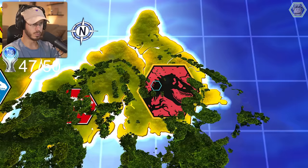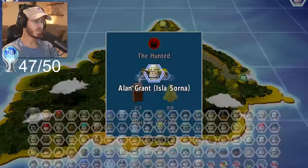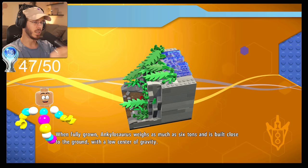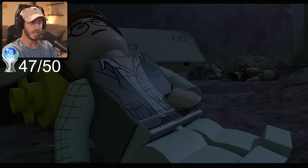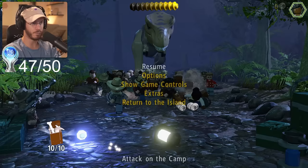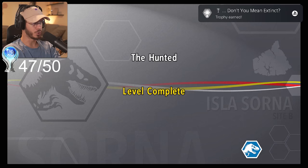With all those out the way, we hop into our last free play mission to grab the final mini kit. This is our final mini kit before we've completed all of them for the game and pop the trophy for it. These have been the most challenging mini kits to get — if you miss them, you have to replay the level again. Luckily, this one's at the very beginning of the level on the left side of the screen. That's our final mini kit, and once we exit we should pop the trophy. 'Don't you mean extinct?'